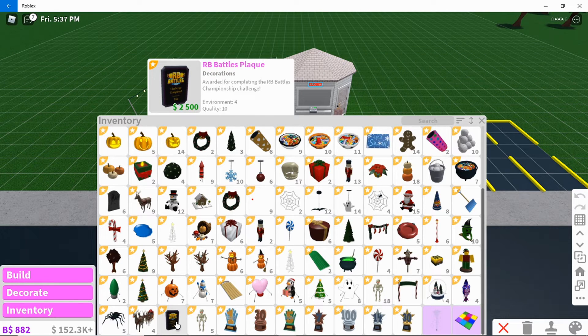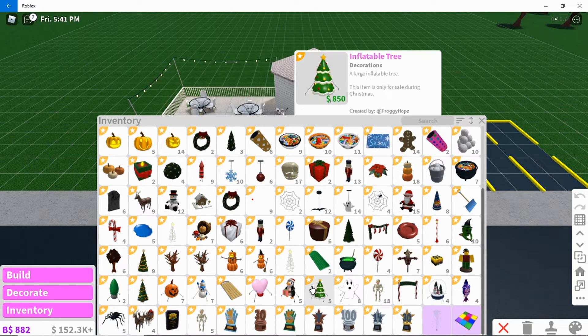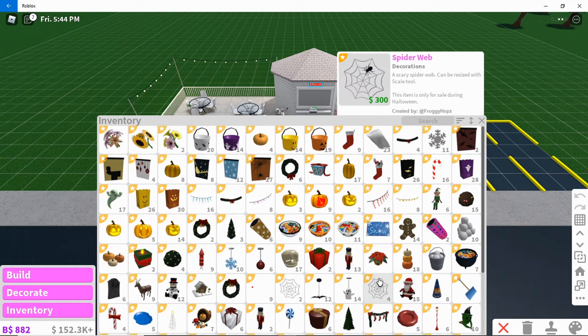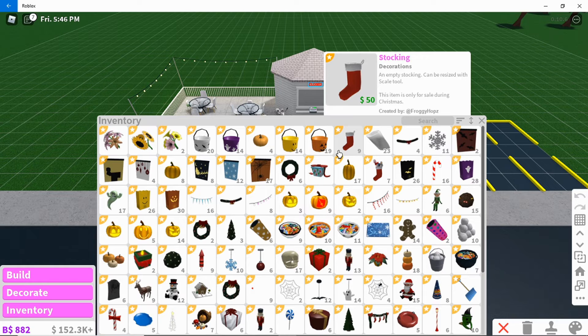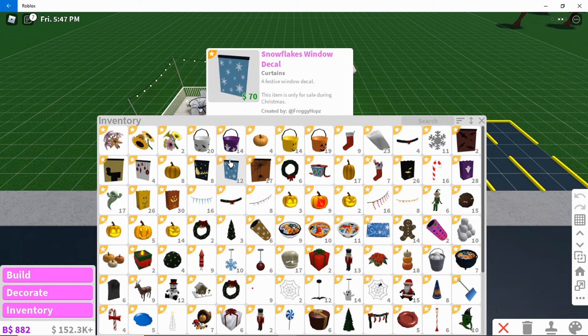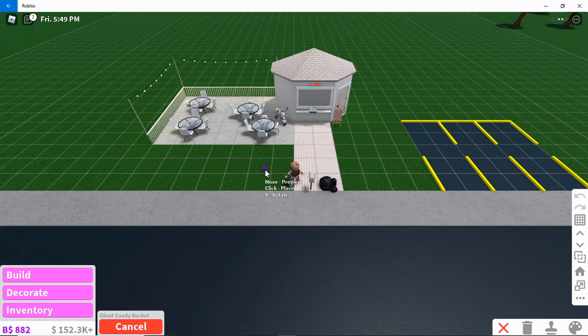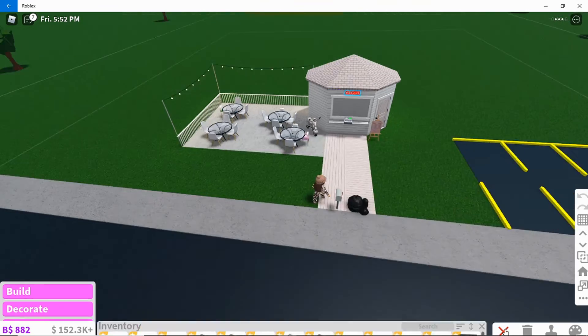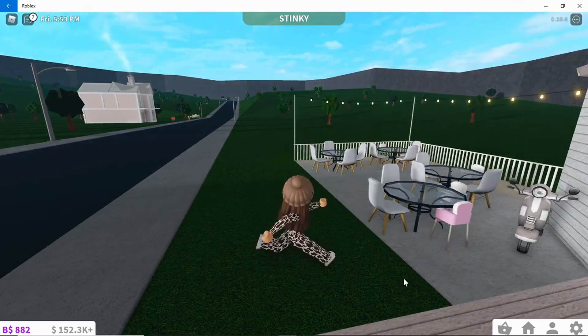We also got the RB Battles trophy — that's 2,500. It's showing the price here. You might not really be able to sell it, but if it's Halloween time you could probably sell it for money.